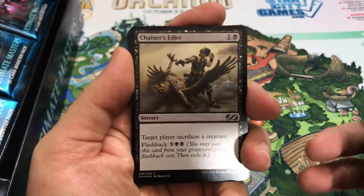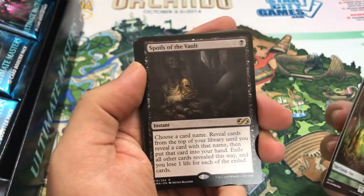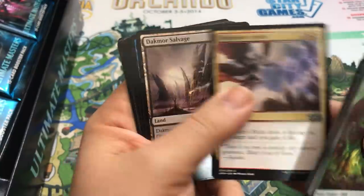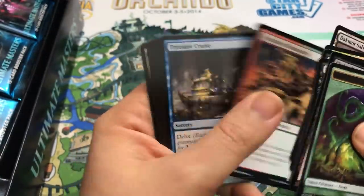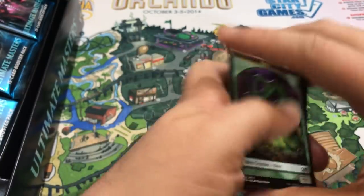Chainer's Edict - a very nice uncommon foil here. Really happy with that. I'll take that all day long when it comes to an uncommon foil. Spoils of the Vault is our rare in this pack. There's our uncommons, and then Treasure Cruise is in there. Love Treasure Cruise. Let's keep going.